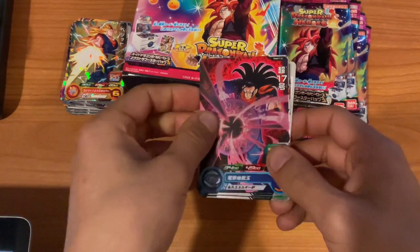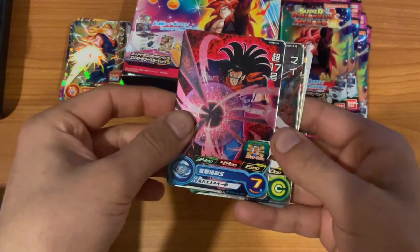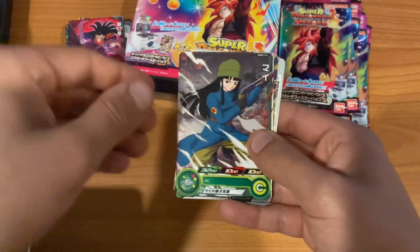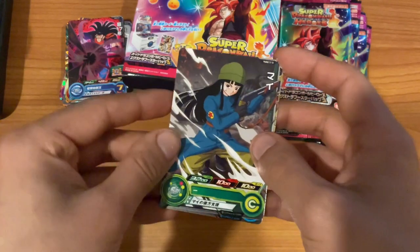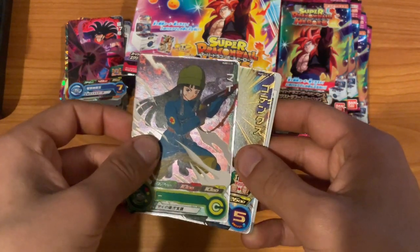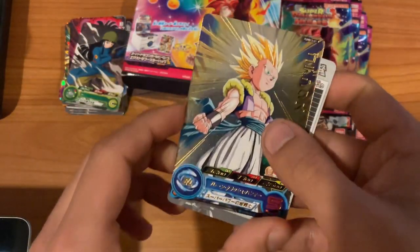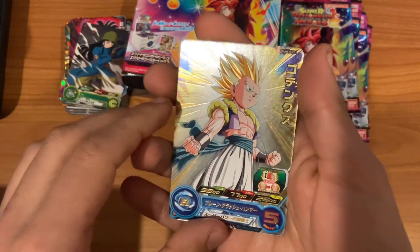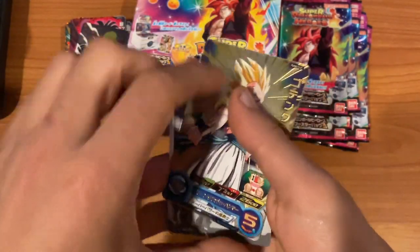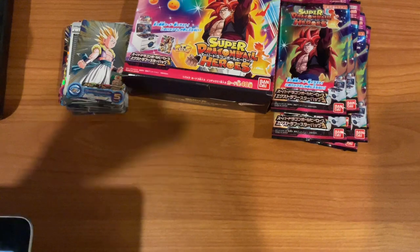Rhino's pack ten — his final one for the first half: starting with Super 17 elite, the one with the black lines down his face. Then a Mai — pretty weak. And finally Super Gotenks — the very first card by number ordering. Weak ability-wise but pretty cool to get another unique card. At least it's not a repeat, which is good. That's the first half done.